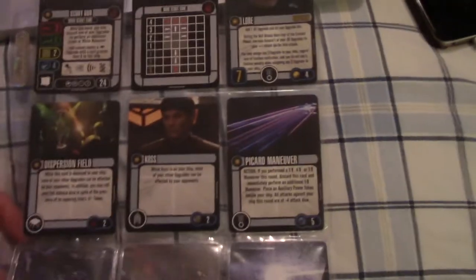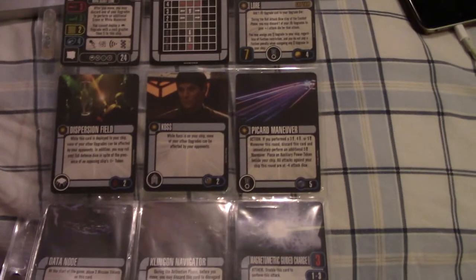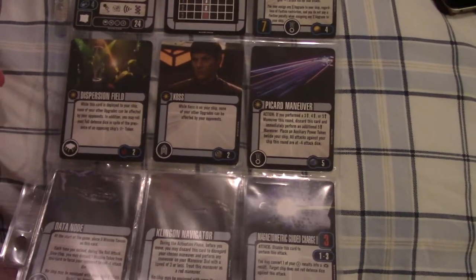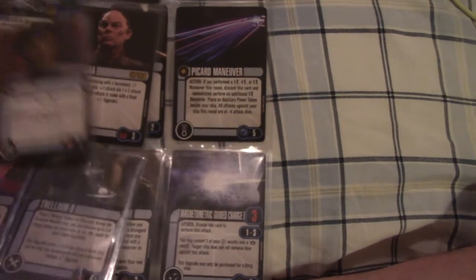Extra bags, because you never know when you need those. We've got build sheets — those are pretty standard. Cards in nine-pocket pages — that's a nice little trick I got from some people that played in Fremont. It means you just put three of them out and then you've got build, build, build, and you can mix and match if you want.